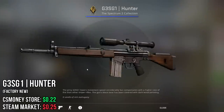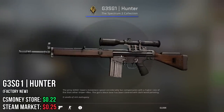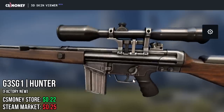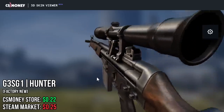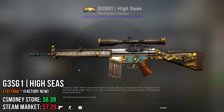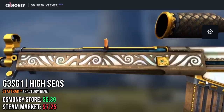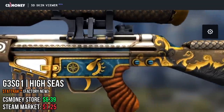Next up, the T-Auto Sniper. I chose the Hunter first because of the rustic look of the skin and the nice dark wood. And next up, we have the High Seas. This one is crazy steampunk and super detailed — it literally looks like a part of a steampunk ship.